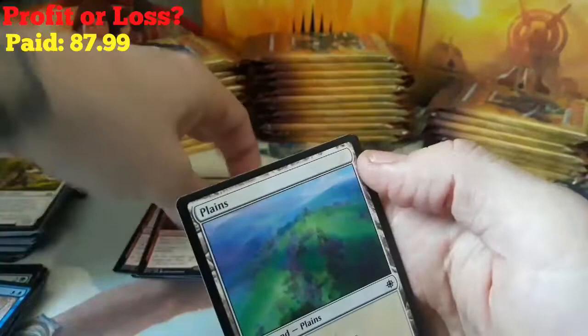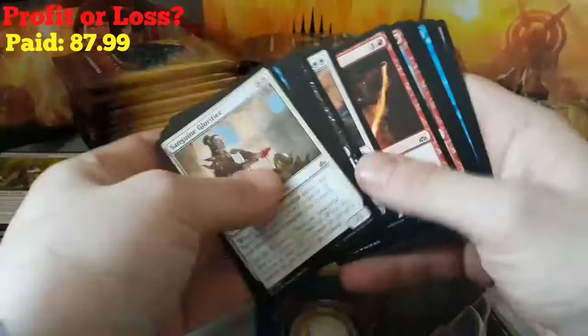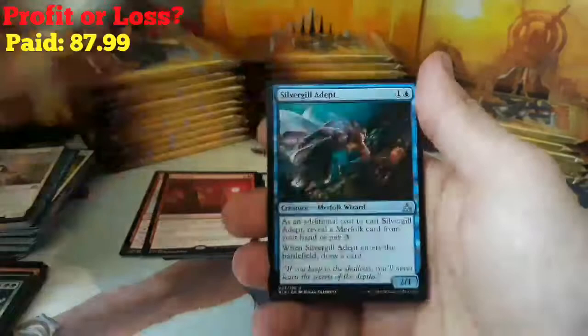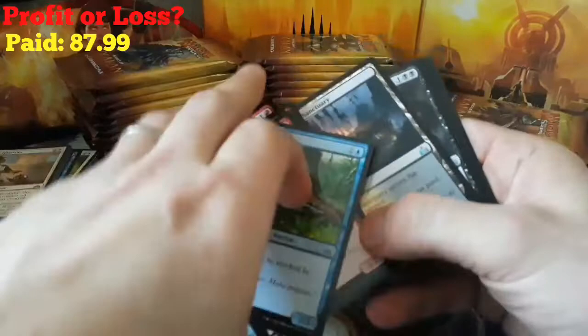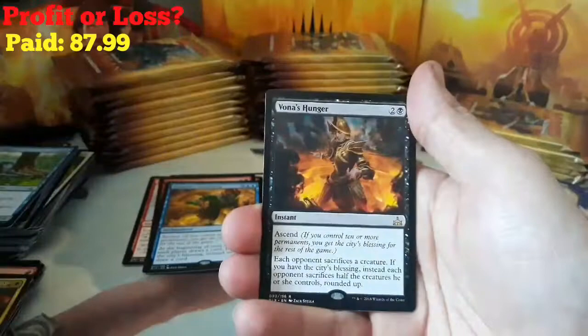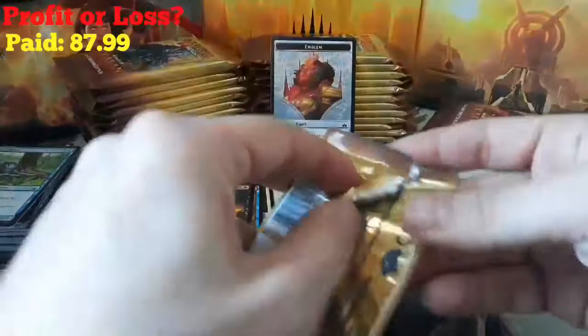Let's keep it going, keep getting through these packs — nothing in the common slots. We got a Strength of the Pack, Blazing Hope, another Silver Gill Adept, and a Kamina's Awakening as our rare. Next pack: Forsaken Sanctuary, an Arterial Flow, Raging Regisaur, and a Vanna's Hunger for our rare. And we got an emblem in the back — a Huatli Emblem. That's pretty cool, maybe she'll show up.